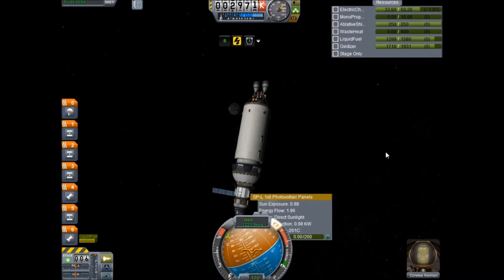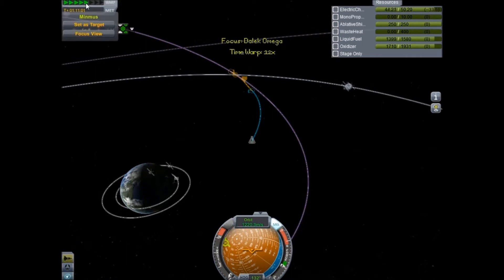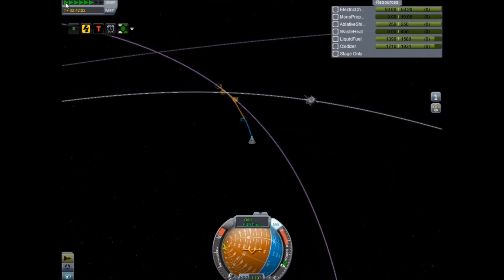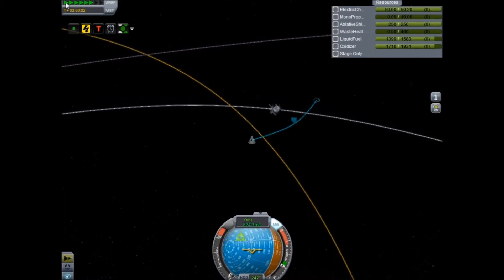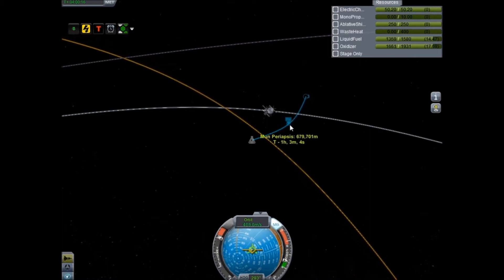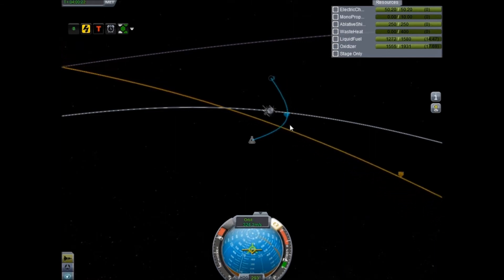Next flight we're going to make a note of that - add batteries. All right, we're almost there. Warp up to the encounter marker. Okay, so we now need to get retrograde here and start burning to come into orbit. This is the easy part.